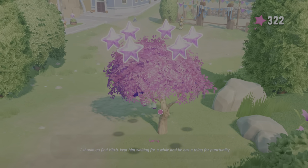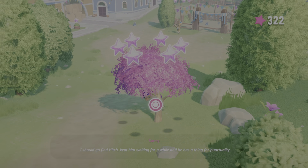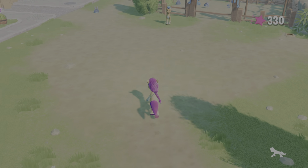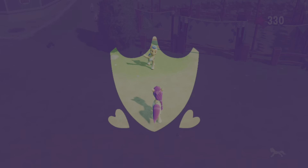So next I'm going to come over here and kick this tree, because this tree will give us some of the stars. Come down here — Hitch is going to have us do a mini-game.